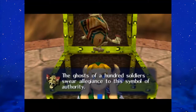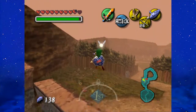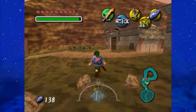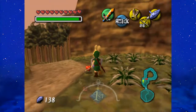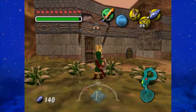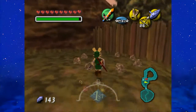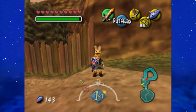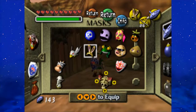A Captain's Hat — 'The ghosts of a hundred soldiers swear allegiance to this symbol of authority.' Wow, that was kinda sad. There is more detail to this in the future — I'm talking about Fourth Temple stuff. These circles of grass don't actually move. Then again, I know the locations of the ones that do move, and there are only three of them. You may not believe it, but those moving grass patches — you can see a group of them in Clock Town, and that will also come into importance later.